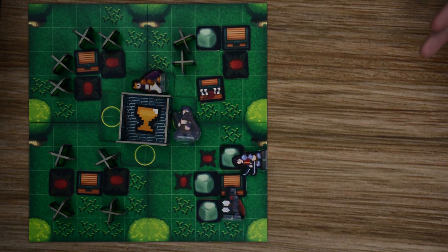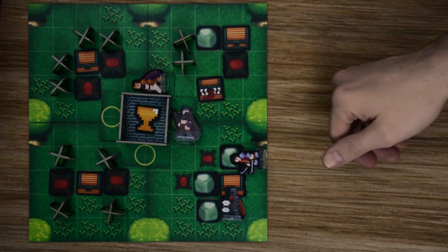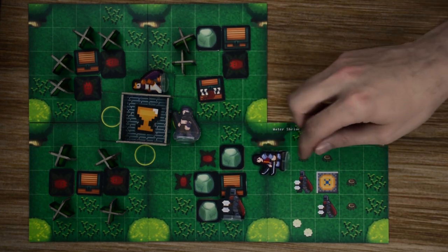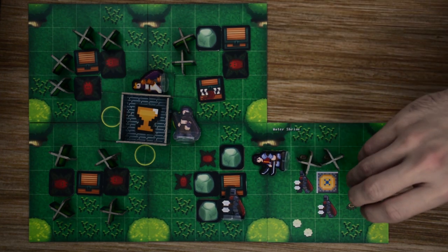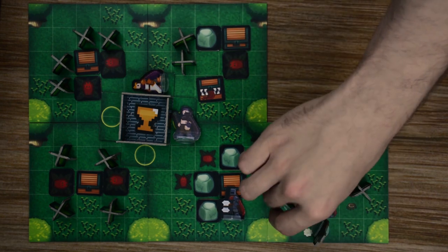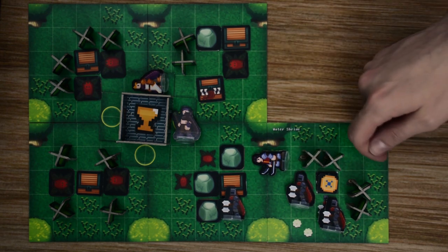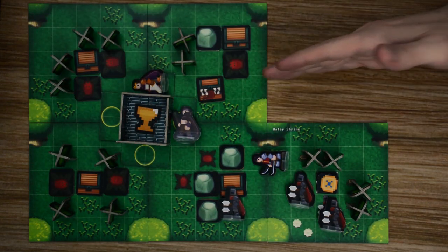Another big part of the game is exploring. As characters move off their starting tiles, they explore further into Avalon. When Lancelot moves off a tile, you draw a new tile from the deck and add it in the same orientation connecting to the current tiles. He moves onto the new tile and you populate it — here we have some bushes, a relic, and a couple of dark knights. Note that any added tile cannot be further explored in that direction; you can only add tiles around the central squares.